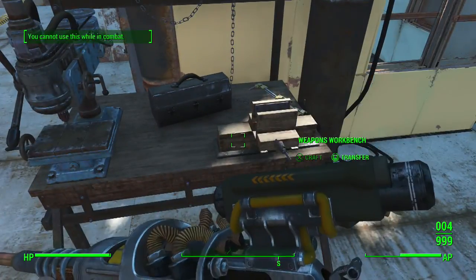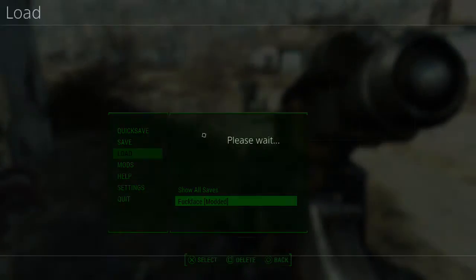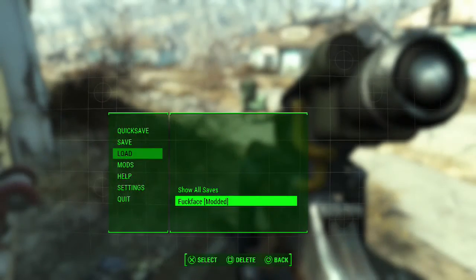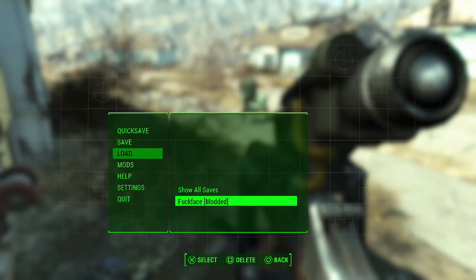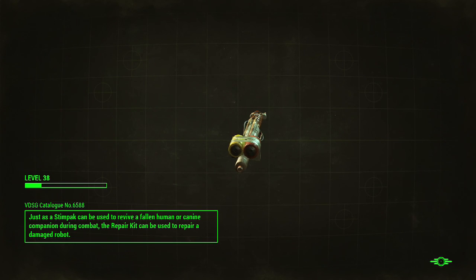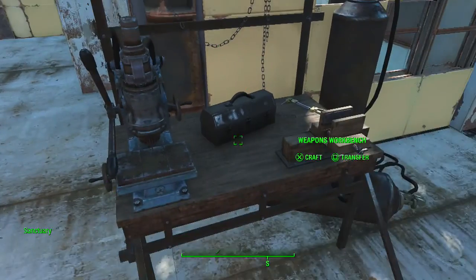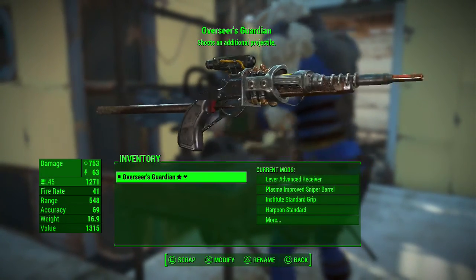Let's load the save and then take a look at the weapon and what I've done to it. This is actually a lot better than the one for the PC version, because on the PC version I've yet to run into a combination of weapon pieces that messes things up. On the PC version there were certain weapon piece combinations that just caused the game to crash outright. And yes, that is the Overseer's Guardian.